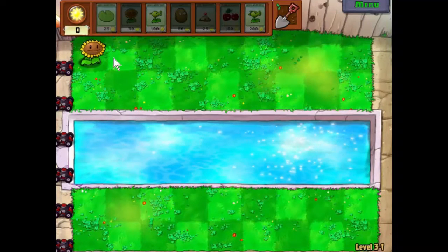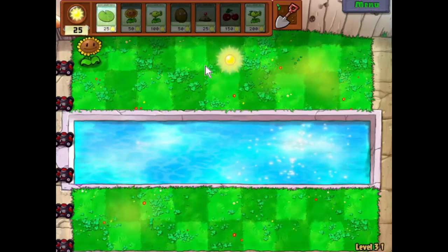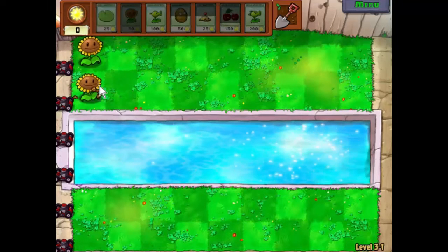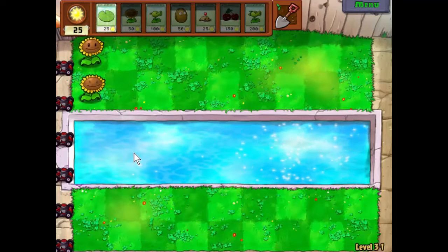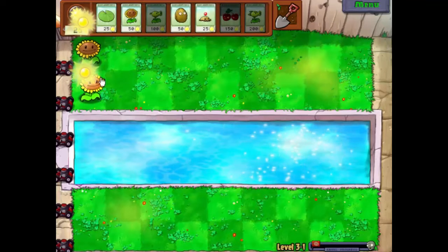So what we'll do is we'll set down eight sunflowers in these corners here. That should give us enough sunlight. I don't think we're going to have to worry about zombies coming down the middle here for just a little bit, so we're working all that to start off with. Now what I want to do is I want to get a hundred sun so I've got enough to make a pea shooter.